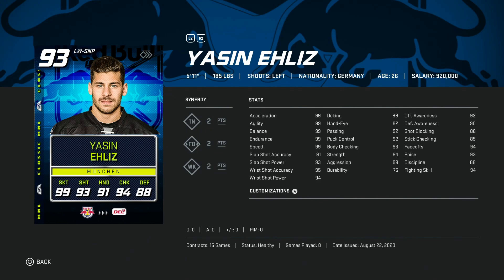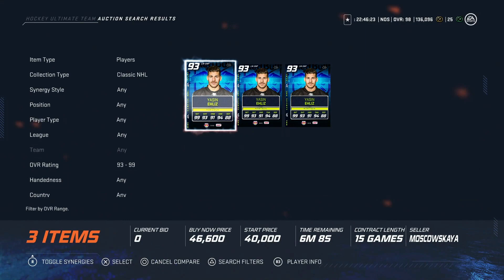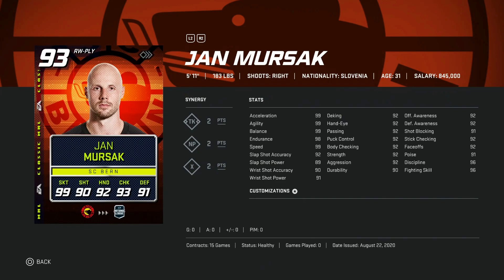He does have 96 body checking. He's under six foot, so he has some stats that make up for the fact that he doesn't have a gigantic frame. Not a bad card at all — take a look at what he's going for in the auctions. Yeah, under 50k — nothing wrong with that price, so not a bad value.